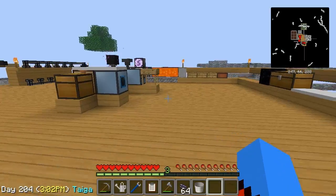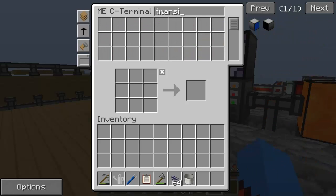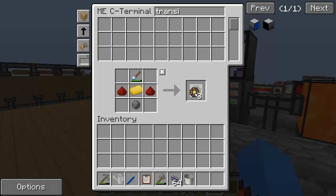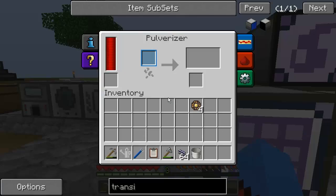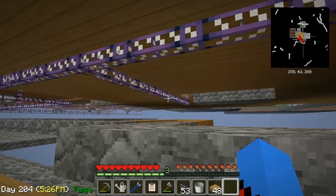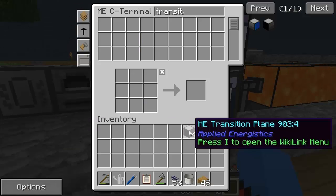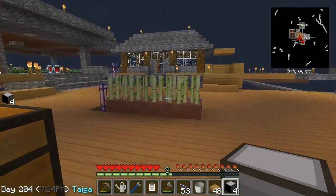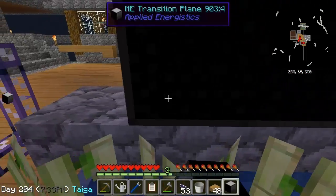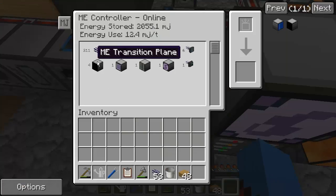Apparently if something grows in front of them, they will mine whatever's in front of them. So it makes sense to use these as a way of automating the sugar cane farm. Without further ado, let's go ahead and make ourselves four transition planes. Four of these — one, two, three, four. I'm going to get myself together four transition planes and I'll be back. And there we are — we're all hooked up down the bottom. We have four ME transition planes now. I think it's time we can go ahead and add these to the system.